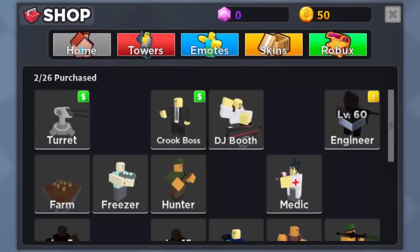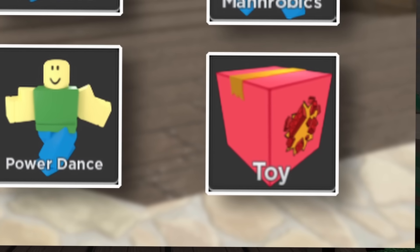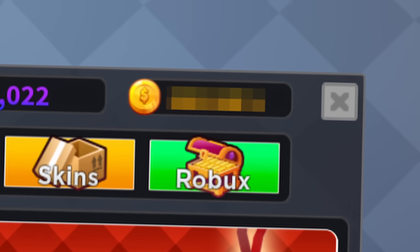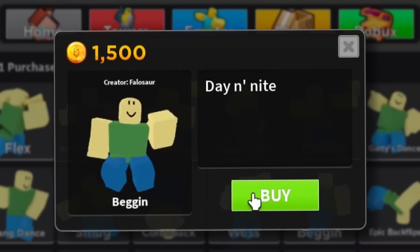Despite having played TDS for years, I haven't actually bought everything in the game. I'm missing 7 emotes and 1 crate for my inventory, which all in all cost about 12,000 coins. So I decided to grind out the money and get these last items.